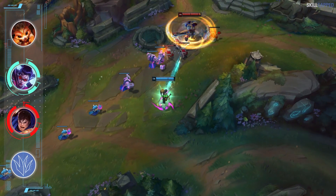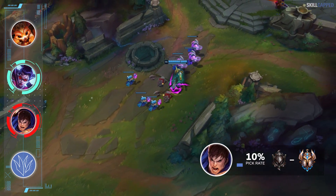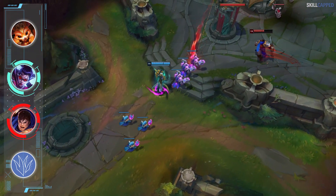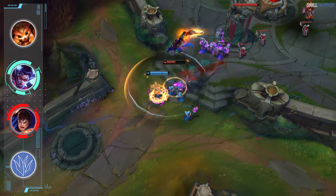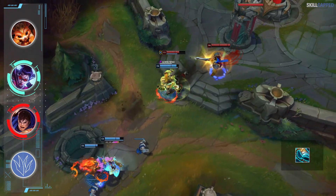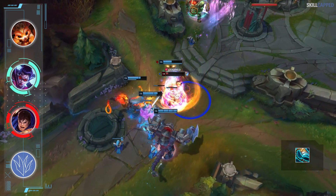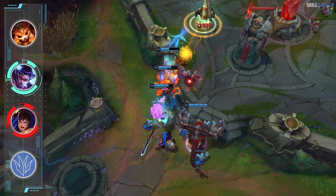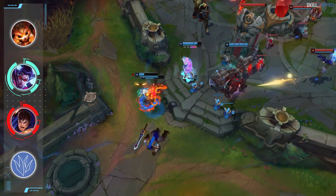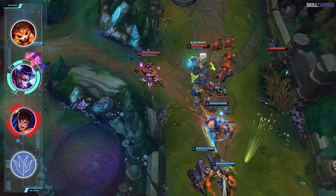All ranks combined, Garen is the most played top laner in the entire game with over a 10 percent average play rate. So many of Garen's previous weaknesses have been eliminated in season 11 with the introduction of Stridebreaker. The fact that Garen now has a low cooldown dash available makes it a lot harder to kite him and has turned him into a pretty OP pick. To counter the might of Demacia you need someone with good mobility and kiting power, and in that case there's very few better than Vayne.